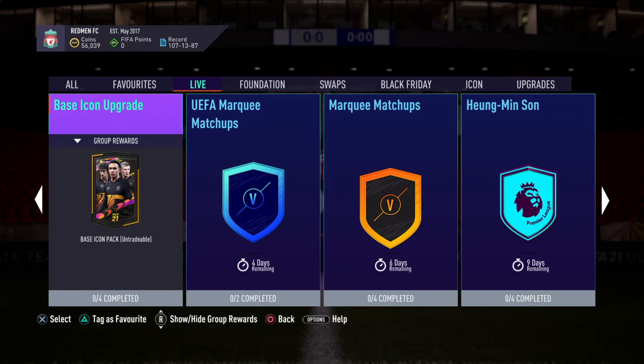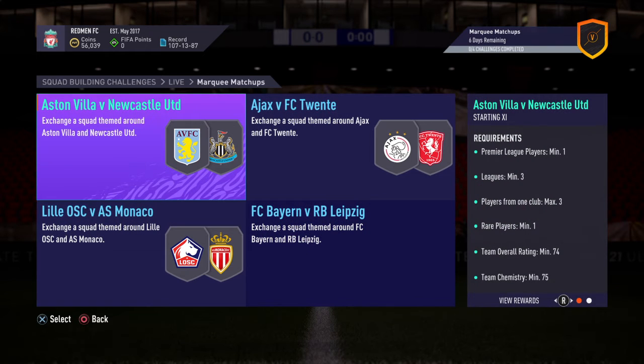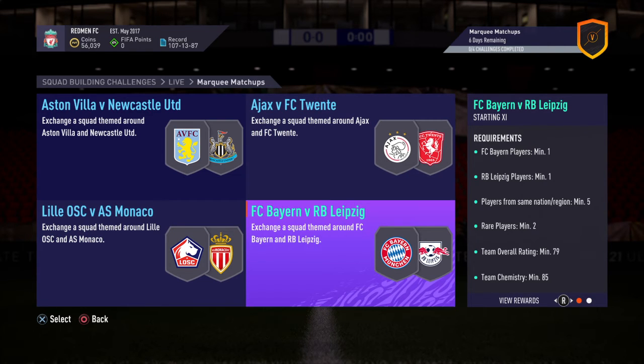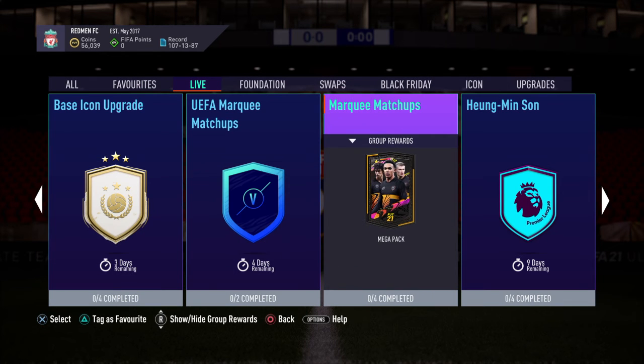And is there anything else here? Marquee matchups have come today. Let's see which ones are there — Aston Villa, Newcastle, for a smaller prime electrum, jumbo gold, small prime gold players pack and a rare mixed players pack. Not too hard actually, and I definitely encourage you guys to do this for a mega pack, because you can get anything from mega packs and they tend to be quite good.